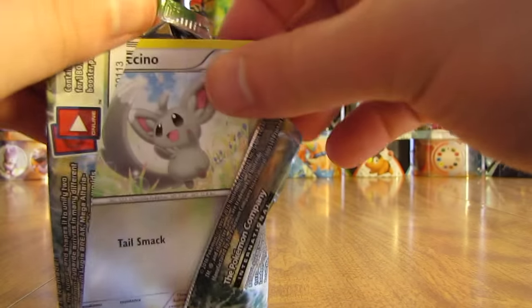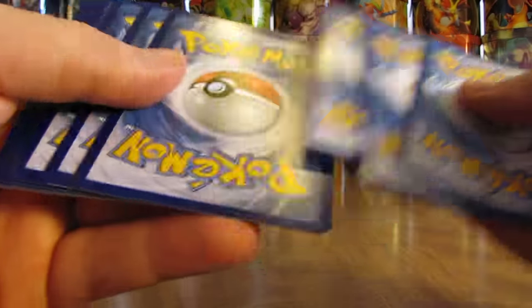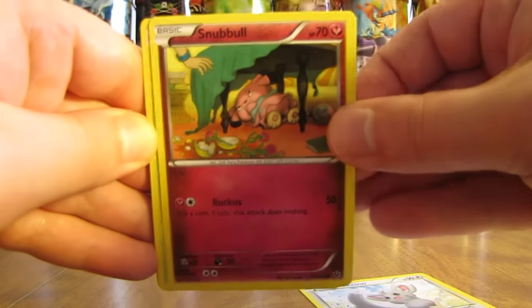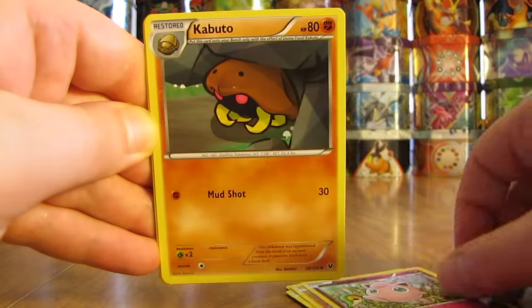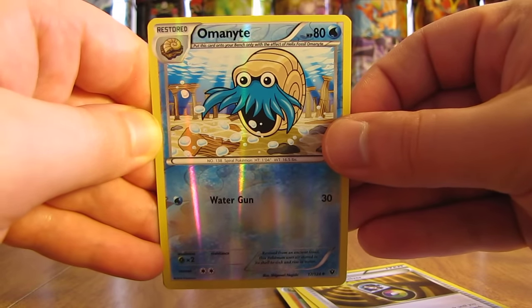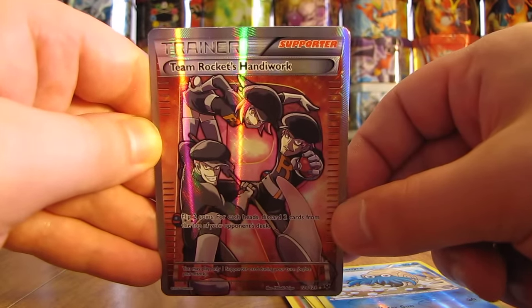Pack 6 has a Lugia Break pack cover. If you're wondering what my favorite cards are in this set, I've done a top 10 Fates Collide Pokemon card video. Pack starts with Minccino, Snubbull, Deerling, Riolu, Jigglypuff, Kabuto, Kangaskhan, Random Receiver. The Reverse Holo is an Omanyte uncommon, and the final card is a Team Rocket's Handiwork Full Art Trainer — the only Full Art Trainer in this set. I'm really doing good with this box.